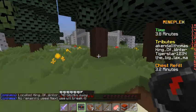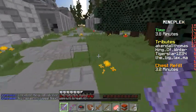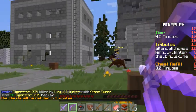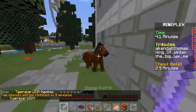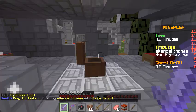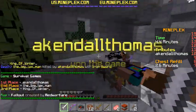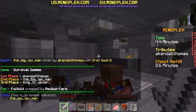42 blocks away. There he is. He's pretty geared. Oh, but he got off his horse. How did I miss? Got him! Sword through his items — iron sword. Yes, an iron sword too. What? I won? Well, good game. This has been Aiken Thomas and I will see you next time. Goodbye.